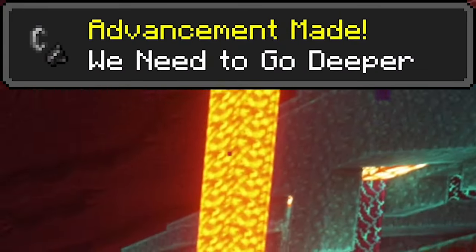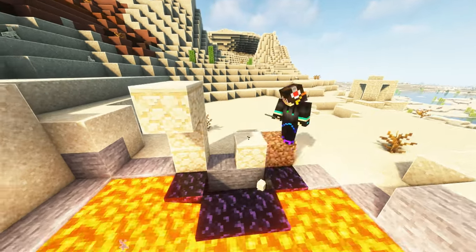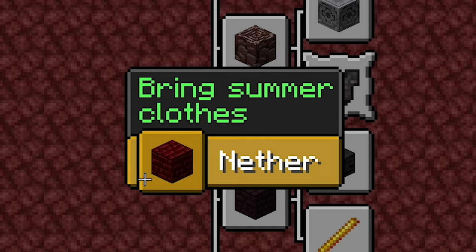You can unlock the We Need to Go Deeper advancement within the Minecraft tab by simply entering the nether dimension. This will also unlock the root advancement within the nether tab.